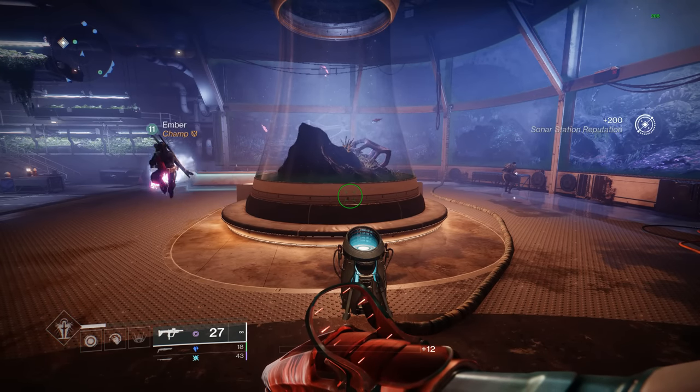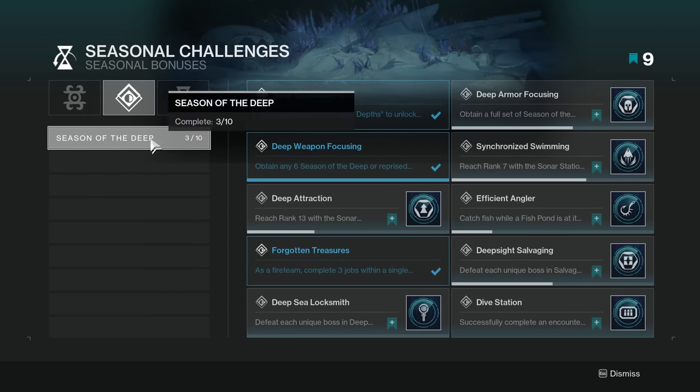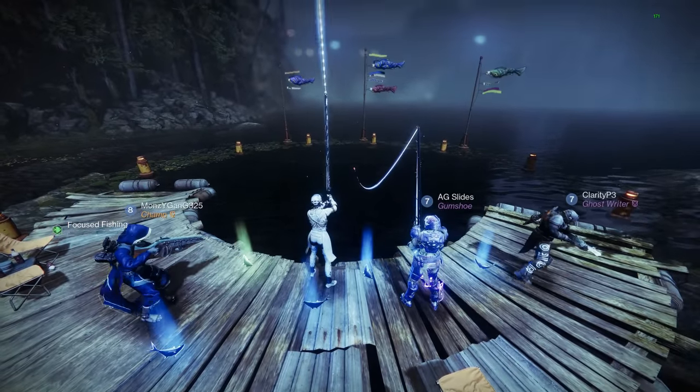Some other things to know: if you go to the challenges in Season of the Deep, there's one that will help you fish more efficiently. To unlock it, you have to catch 25 fish once the pond is at max efficiency. Once you do that, when fishing with bait you have a chance to have your bait returned after catching a fish. That obviously makes fishing more efficient, causing you to use less bait over time.